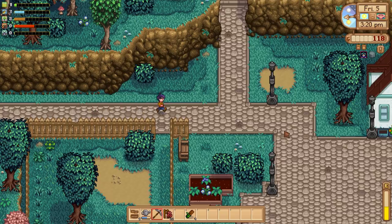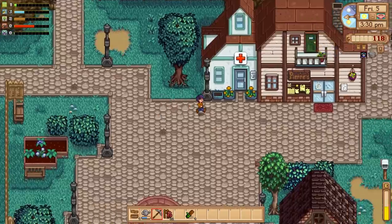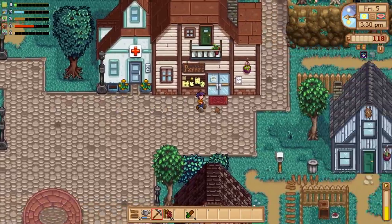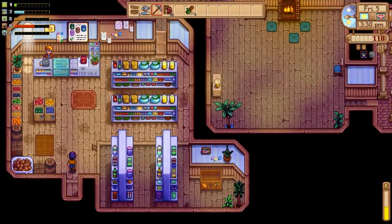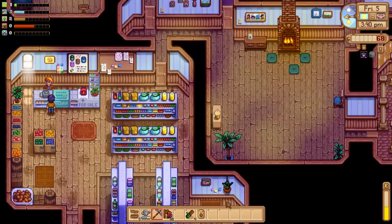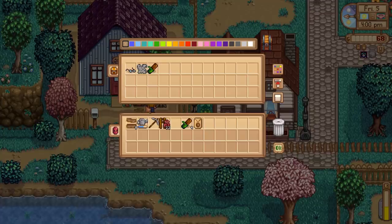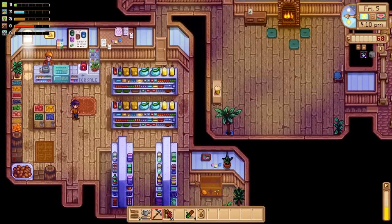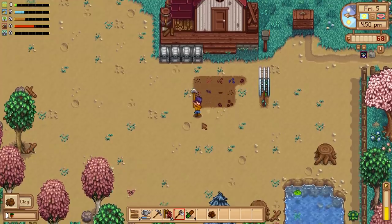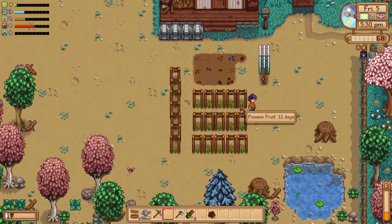If you guys have any fun ideas for automated machines we could build with the automate mod, let me know. The automatic crab pot setup I think could be really fun. We are 12 gold short, but maybe something from the trash. We'll have to buy the second cauliflower later. Let's throw our passion fruit in the ground — and it is yet another trellis crop.